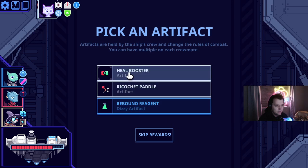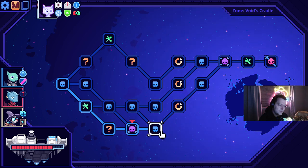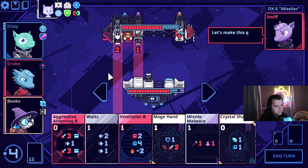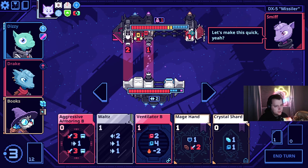I don't think I've ever taken it before. Here's the heal booster — just take the heal booster. I think the other ones are garbage. Smith again — we fought smith earlier. The missile malware is actually pretty good, so missile malware to start — they get to shoot themselves.